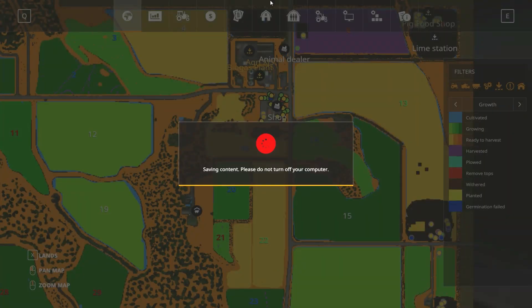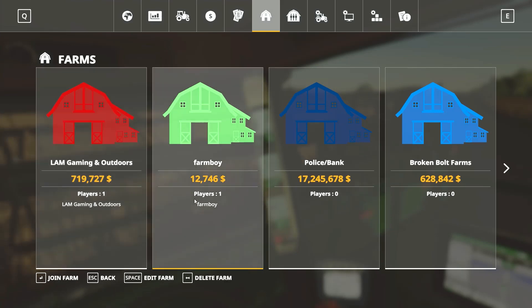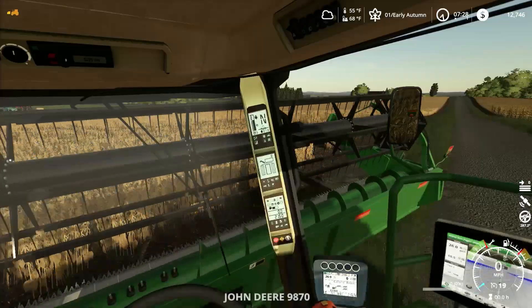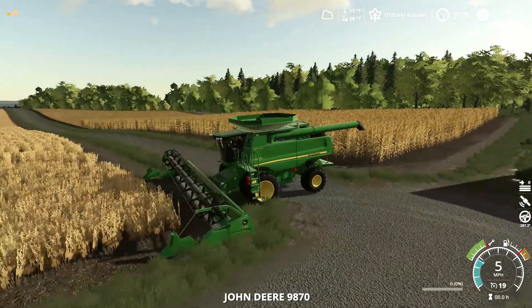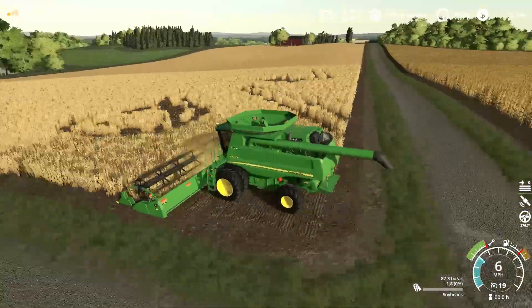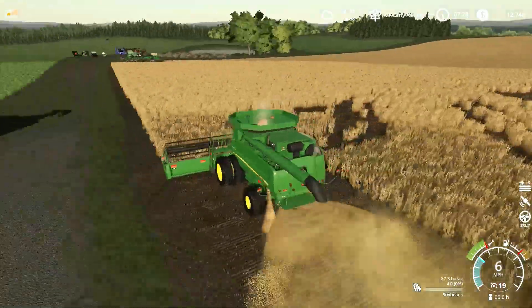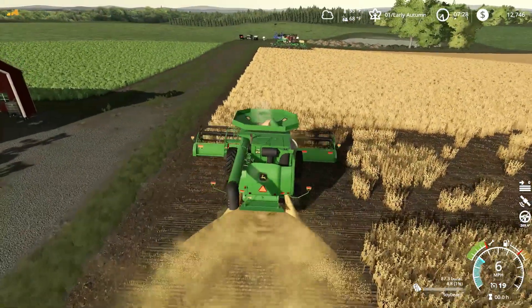I'm gonna go to his farm real fast. We have this one field we need to harvest, then we'll be good to go, and he'll be good to go, and we don't have to do much more harvesting. Once we get him done, we'll run a 35-foot head here on the 98-70, cutting the soybeans here.